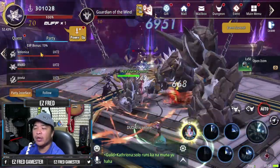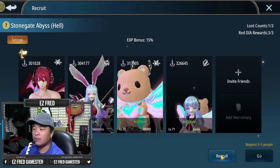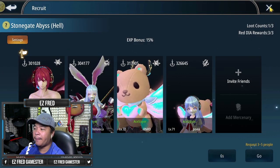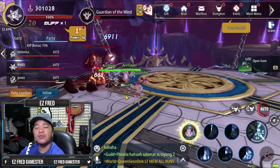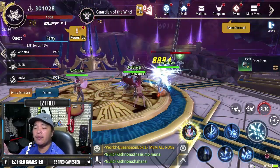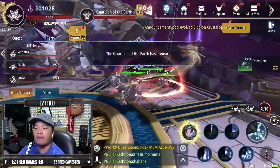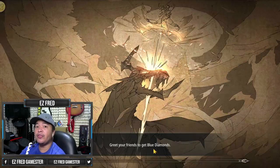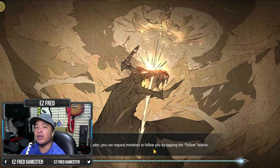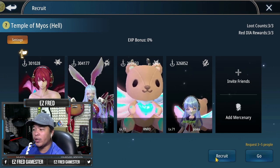Somebody already left. We need to send a recruit. While you're doing the dungeon, you can just go ahead and send a recruit. That is the reason why this is a lot better if you do it as early as the server resets — because everyone is not yet done with their quests. I believe that party member left because he or she is already done with this dungeon. It's a good thing if you already have a team or a group of friends who's continuously gonna do the same thing.